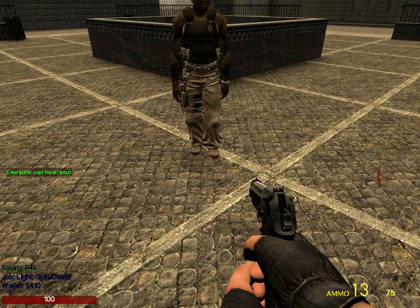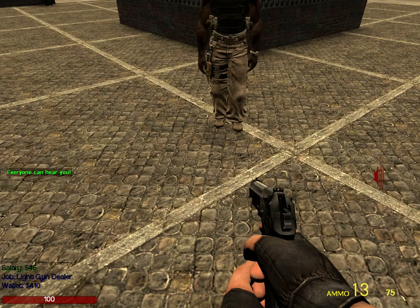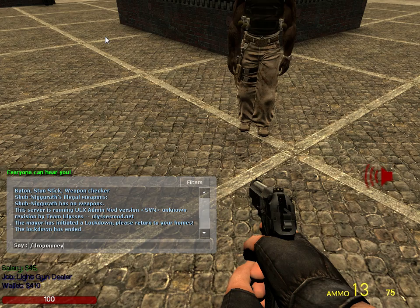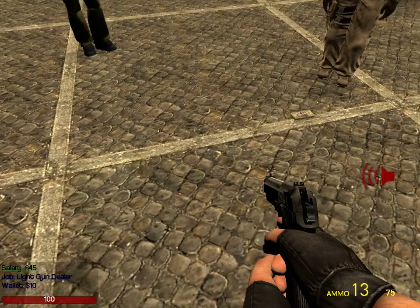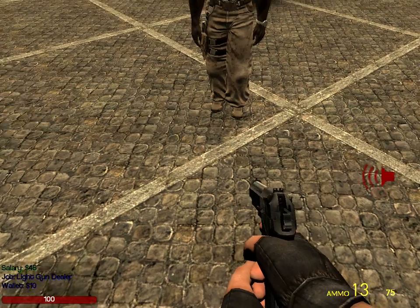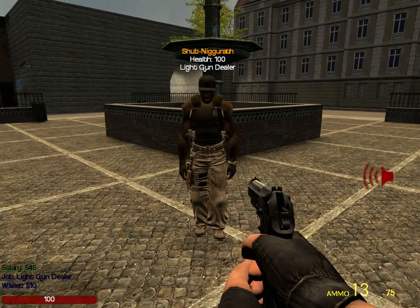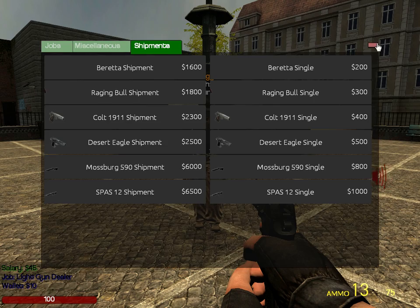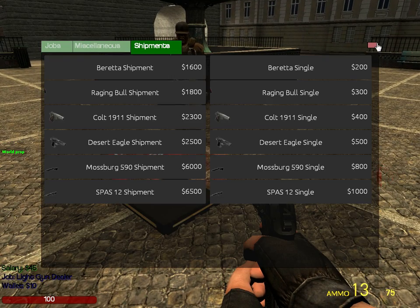To drop money, you simply type /dropmoney and then the desired amount. Your wallet goes down however much it is, and the other person can pick up the money. How these say 'single' means they come in one gun — you get one. These ones you get 10, so you get 10 Spaz 12s for $6,500.